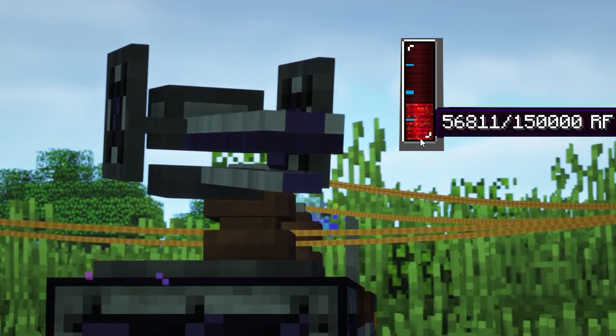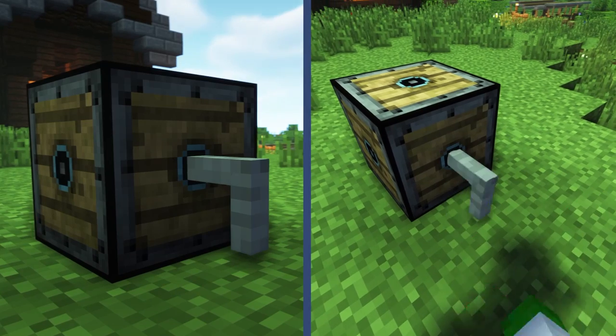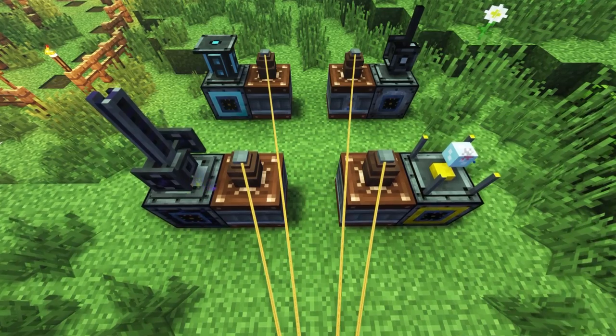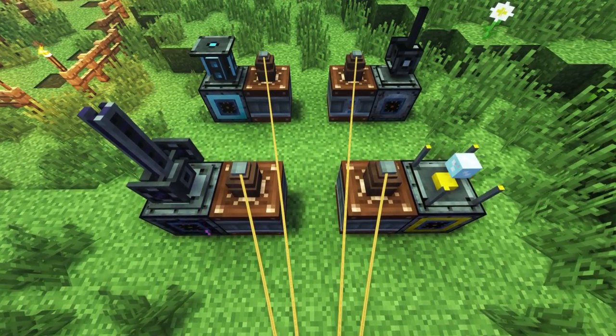Turrets must be powered with RF to operate. Tier 1 turrets can be manually powered by a turret hand crank. All other turret tiers require RF to be powered into the turret base.